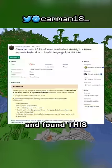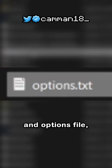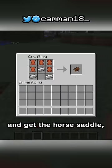But I kept researching and found this bug report describing the crash, fixed by going into your Minecraft folder and options file and capitalizing two letters. Only then can you launch the game and get the horse saddle.